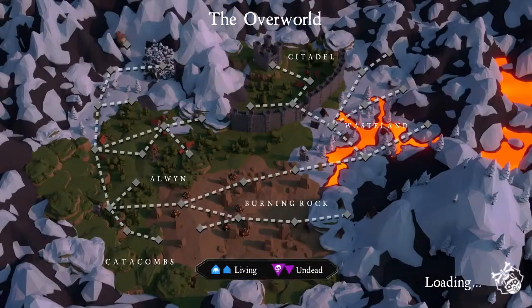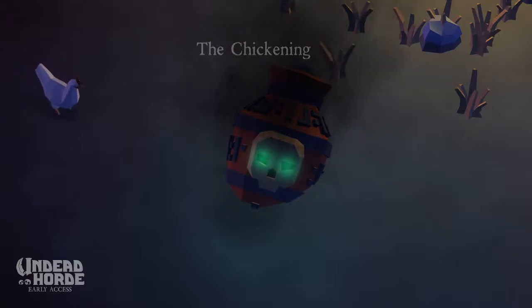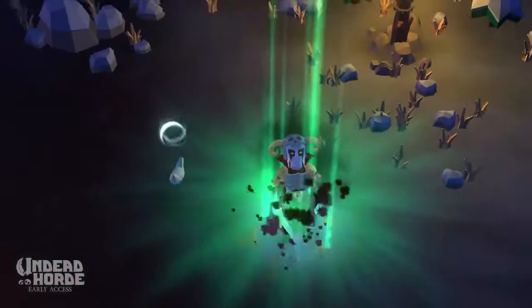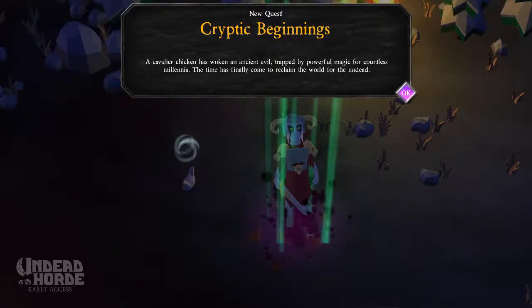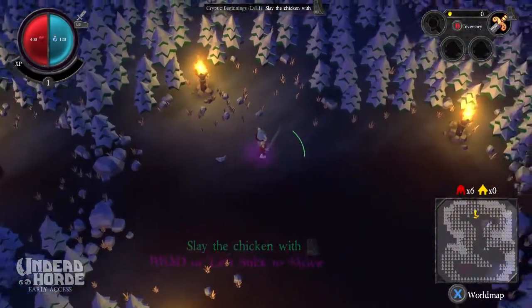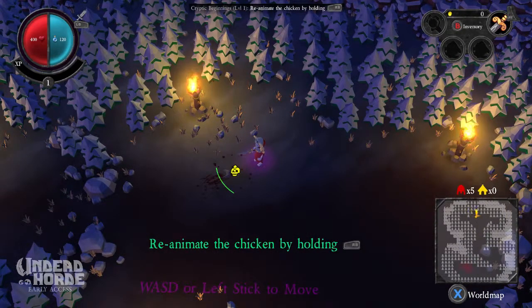And necromance. We shall devour these lives. New quest: Cryptic Beginnings. A cavalier chicken has woken an ancient evil trapped by powerful magic for countless millennia. The time has finally come to reclaim the world for the undead. Okay, what's the okay button? A. Slay the chicken? No! But he helped me. Reanimate the chicken. So the chicken is still alive.